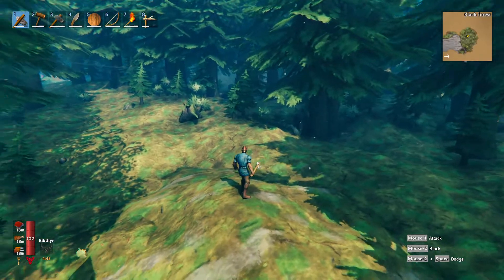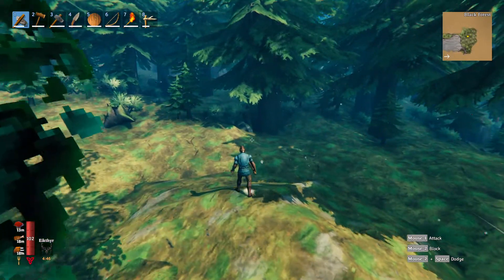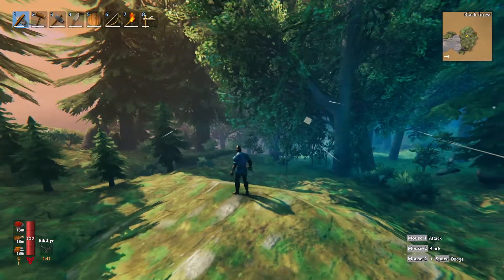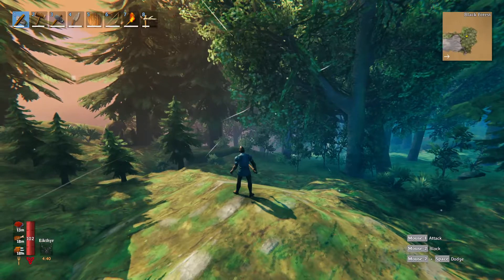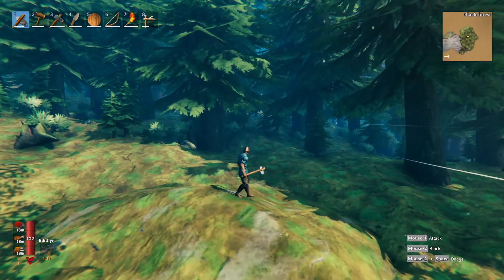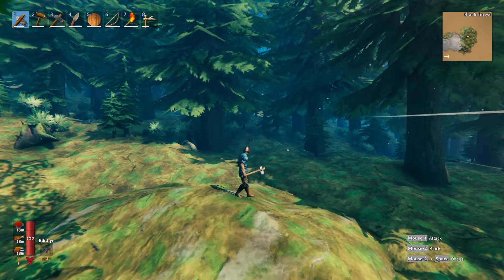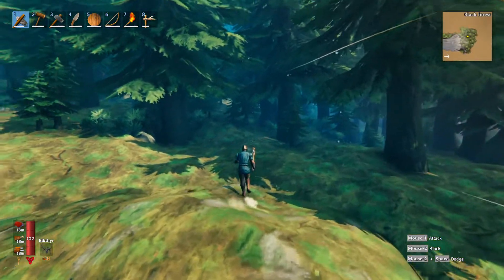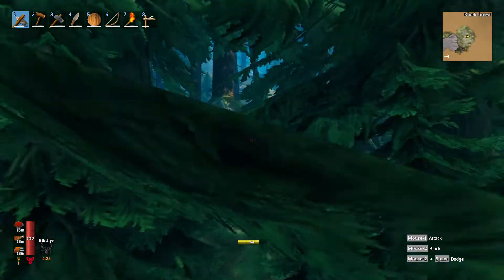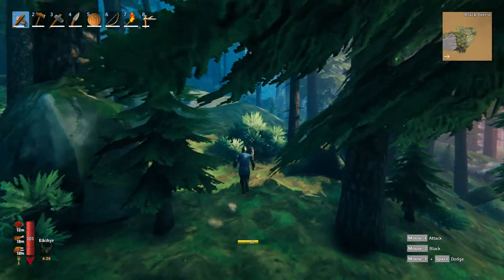Welcome back folks. Welcome to Valheim episode 4. We just got done finding copper and tin. We got to the new island over here, the Black Forest, and we are going to go undead skeleton hunting in their burial chambers because we are looking for surtling cores.